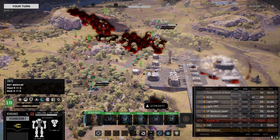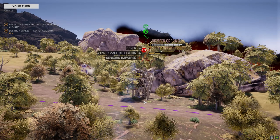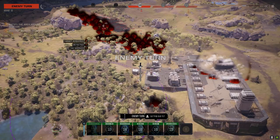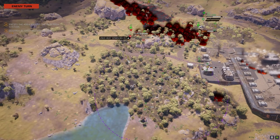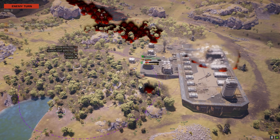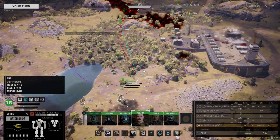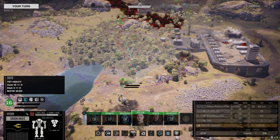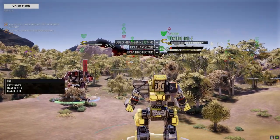I should just blast that guy, but this guy right now is more of a threat. I'll leave that guy for a melee fight. This guy's probably going to die this turn or be close to it. We're okay. Can't forget about that Shadow Hawk back there but I think it'll be fine. God, we're so slow.